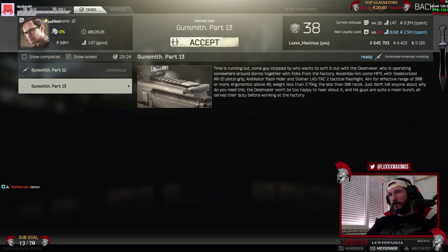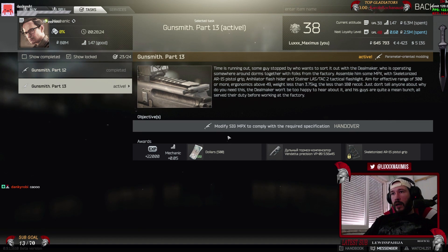Part 13 is the SIG MPX. It needs to have the Enhilator Flashhider, Sustainer LS Pack 2 Tactical Flashlight, effective range 300, ergonomics about 49, and weight less than 3.75 kilograms, and recoil should be less than 180. The reward is 2200 XP, 0.05 reputation, 500 dollars, you get the VP-9 Muzzle Brake for 5.56x45, and you unlock the Skeletonized AR-15 Pistol Grip.